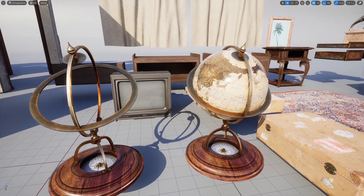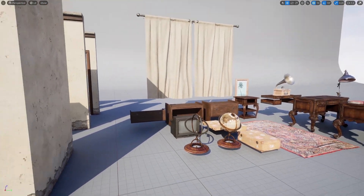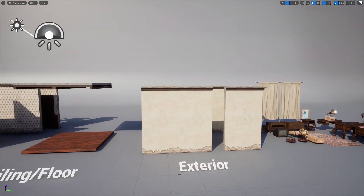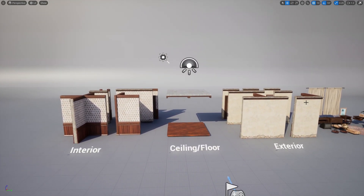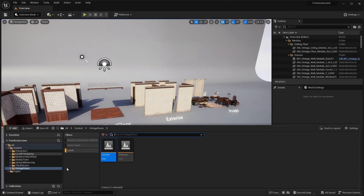I believe this is Laarte Studios that created this pack — they're always making super high quality assets. I really love this globe model. Here are all the modular pieces we saw in the demo level, so you can create your own room or map.